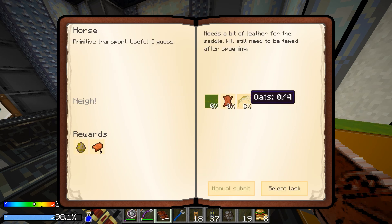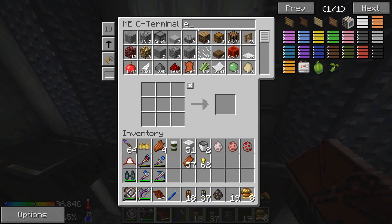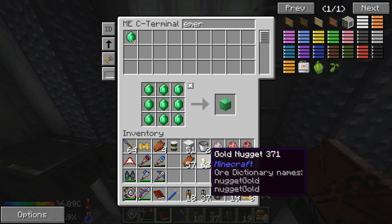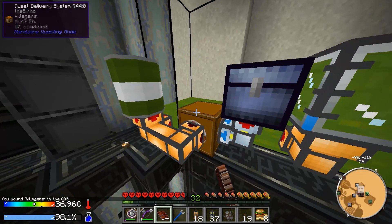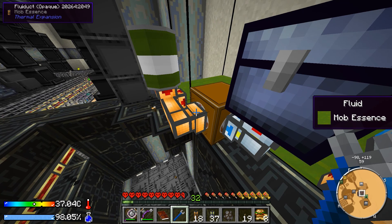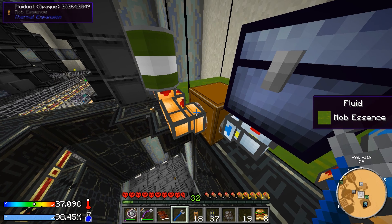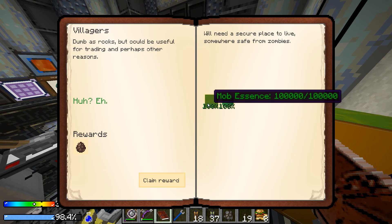Horse — repeatable quest, we need oats. I don't have any oats right now, so we'll wait on that one. Block of emerald — just one of those, we can do that. Make a block of emerald, select task, put it in, let it flow. That one was a hundred buckets of mob essence. Claim reward — that was for a villager. We already have villagers, but oh well. This next one only needs 20 buckets, two bones, and two raw beef.